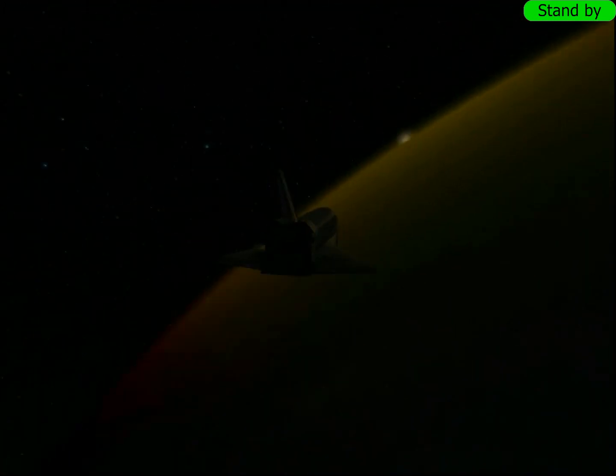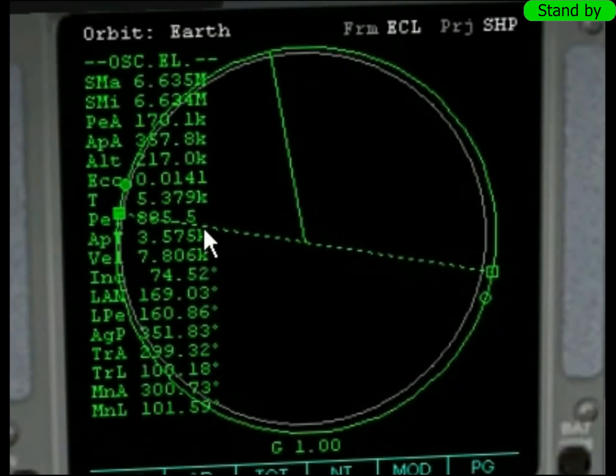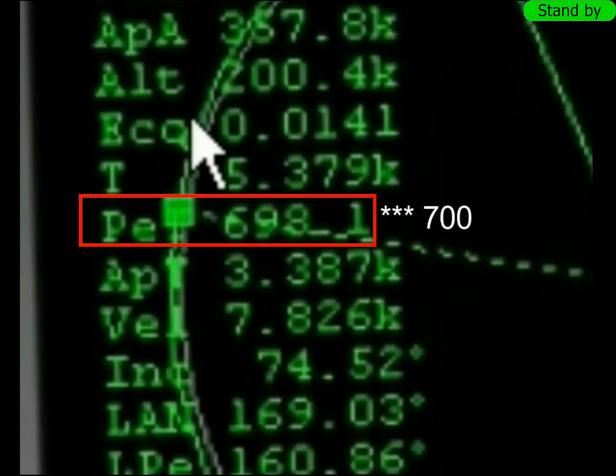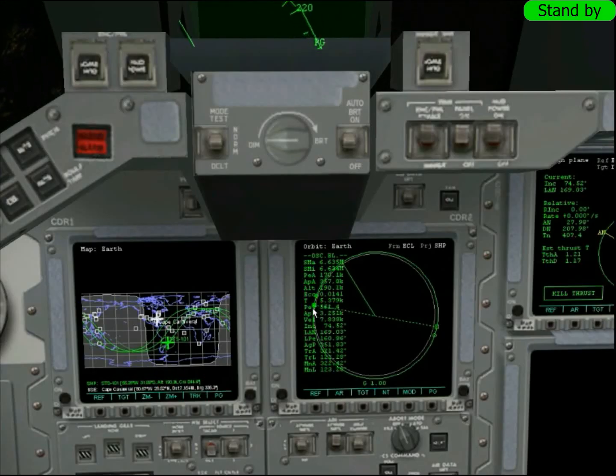Ótima vista. A gente tá quase no Perigeu. A gente tem aqui PIA (Perigeu) e APA (Apogeu). Agora hoje a gente vai prestar atenção no PIT — é a contagem regressiva pra chegar no Perigeu. A gente tá a 600 segundos de chegar lá. Eu vou ligar o motor faltando 45 segundos, segundo a recomendação da NASA.